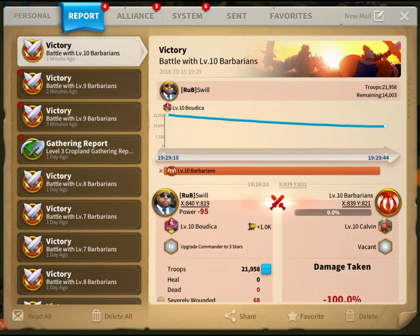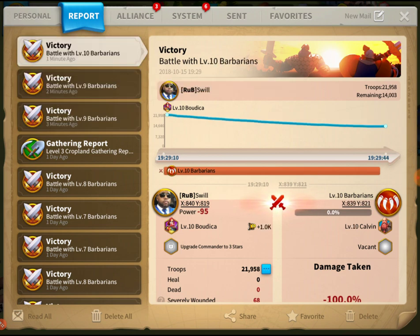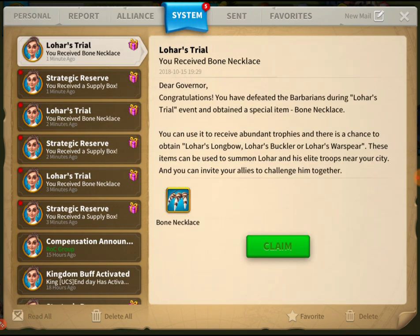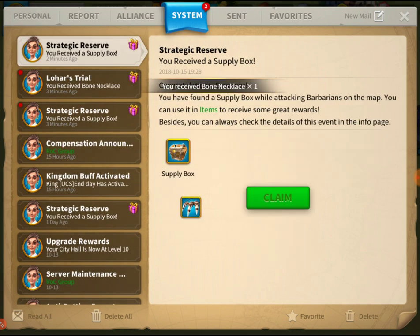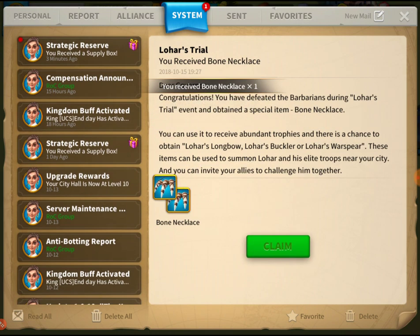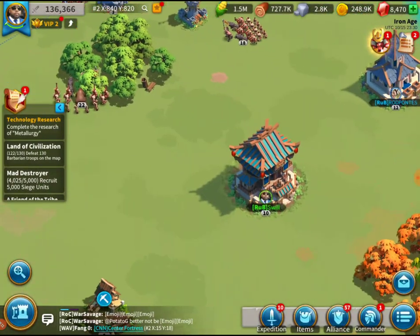Looks like we killed it! We got our first kill on a level ten barbarian. Let me go through the battle reports. We got our first battle with a level ten barbarian — nice. There's also a research report. Let's go ahead and clean up these rewards.